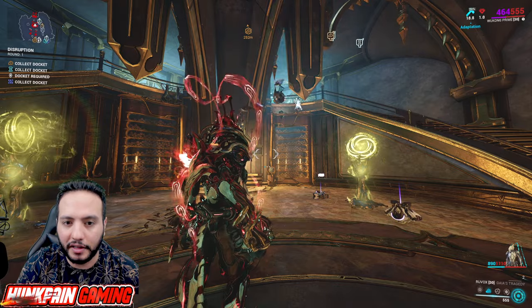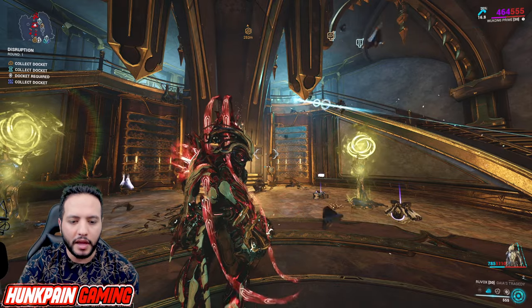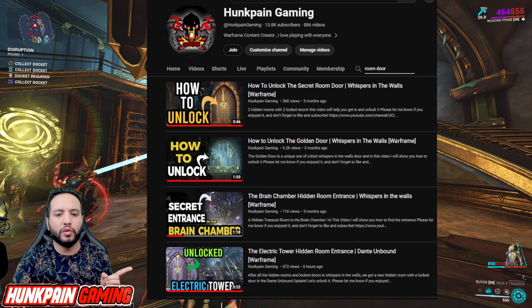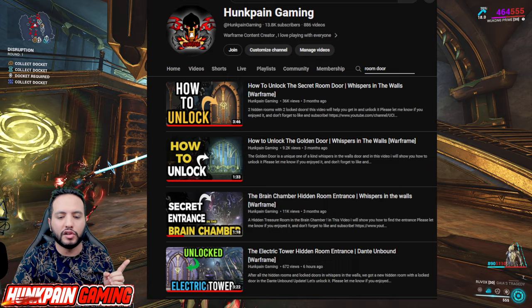Another Arbecht hidden room — Arbechtstein. And guys, by the way, there are a lot of other puzzles in Whispers in the Wall. One of the new Dante puzzles, the Electric Tower, is solved as well. And there is another puzzle I will bring for you maybe after this video.